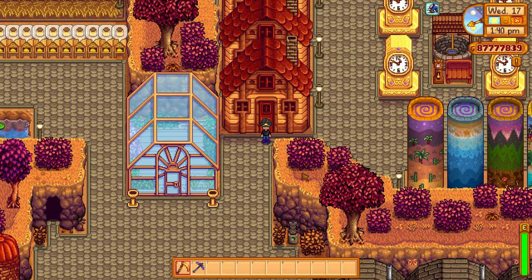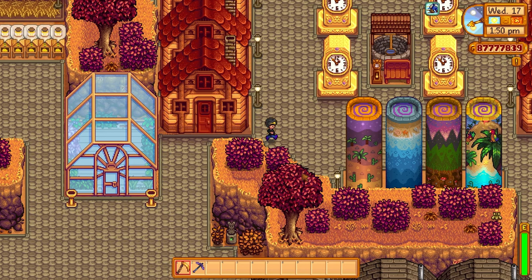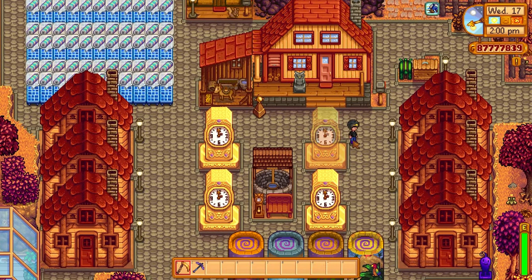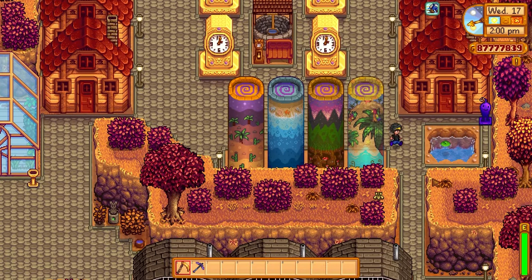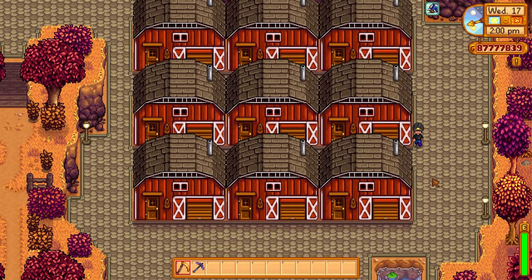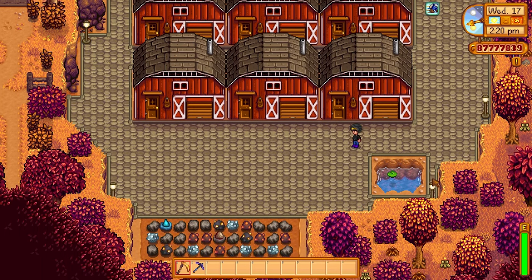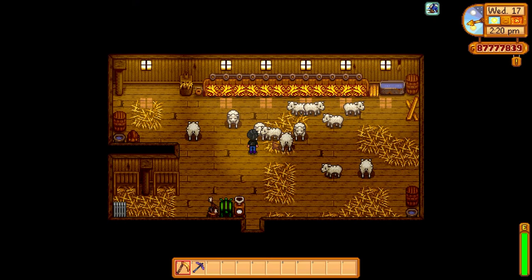So I basically have golden eggs, kegs for wine, and sheep for wool and cloth. Sheep are totally underestimated in this game — they're one of the best animals you can have. I know pigs are in a whole different league, but the problem with pigs is firstly you need a lot of space, secondly if it rains pigs won't come out and won't find truffles, and they also won't find truffles in winter. Sheep, however, if you have max friendship and the shepherd profession, will generate wool for you every single day.